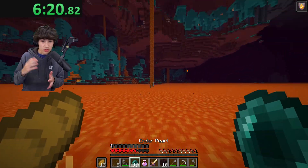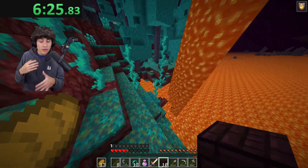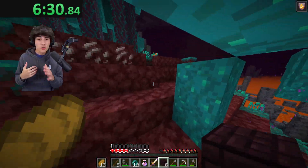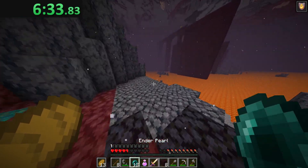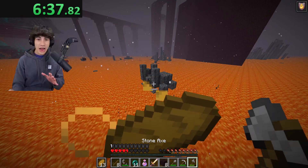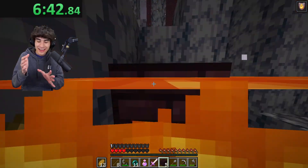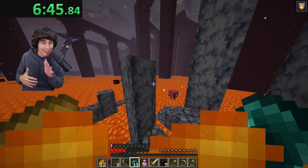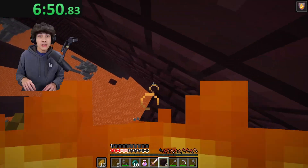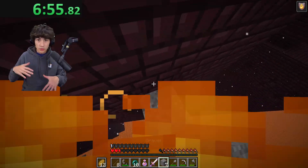I can begin to see the fortress to my right — it's kind of far out and it's in the middle of a lava lake, which is an absolute pain. I still have to hop through the warped forest to even get near it. I pearl to a basalt spike because I couldn't make the throw all the way to the fortress. It's a bit of a mess but I get on top of the spike finally and throw one pearl at the fortress.